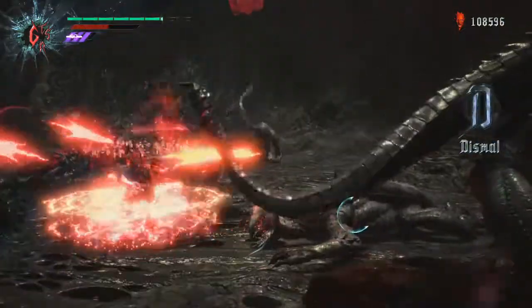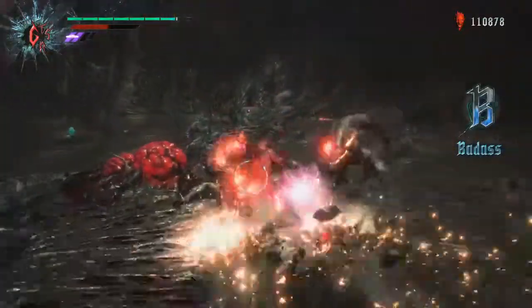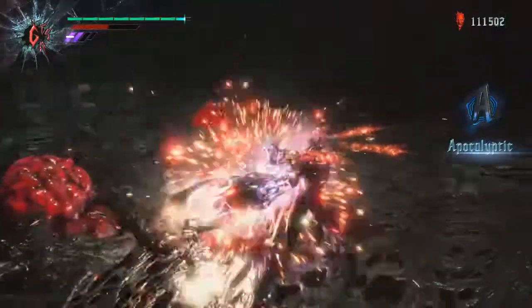If you really want to start making it rain, use Cavalier. There's a move called Slipstream which has a massive range on it — you have to unlock it first, but the red orbs just start pouring out when you use it.